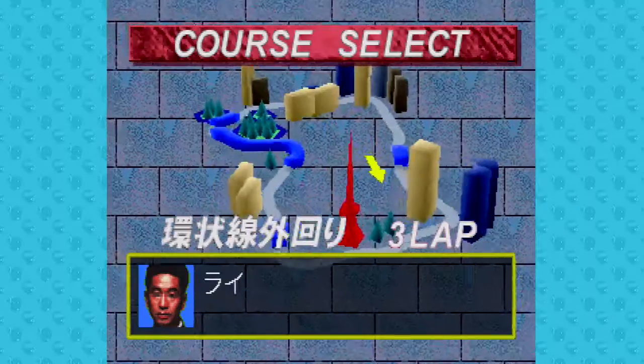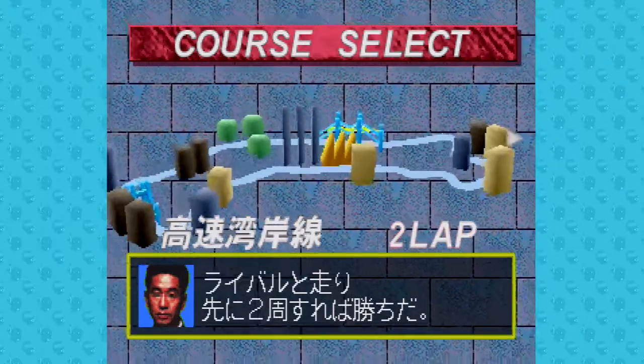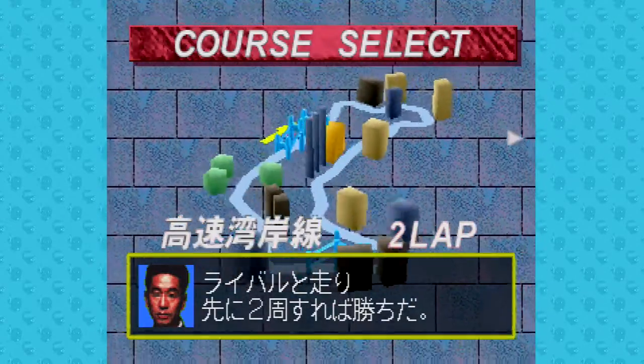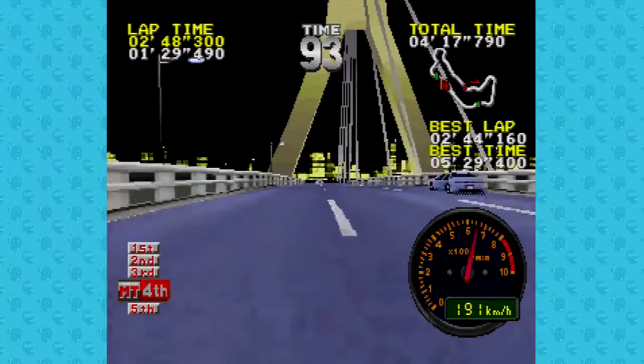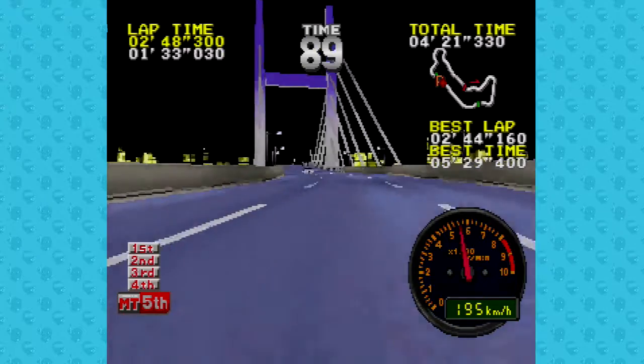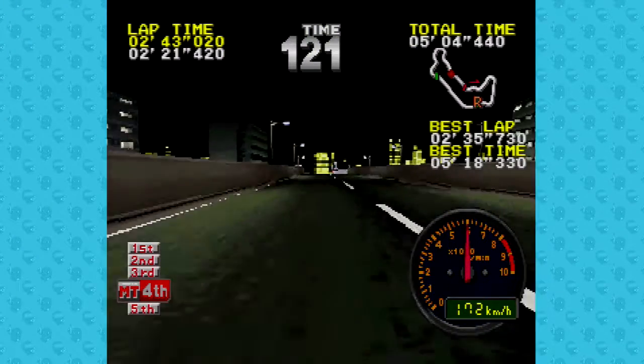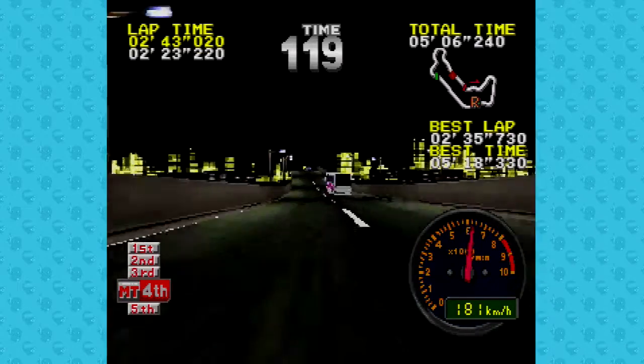Races can be completed in any order, but since your rivals get faster and faster each time you complete a course, I would recommend starting with the far left course. It's primarily high speed sections, which makes it a little bit more friendly for beginners, and keeps your rival from getting a top speed advantage over you. After completing all three courses, you get access to faster cars and faster rivals.